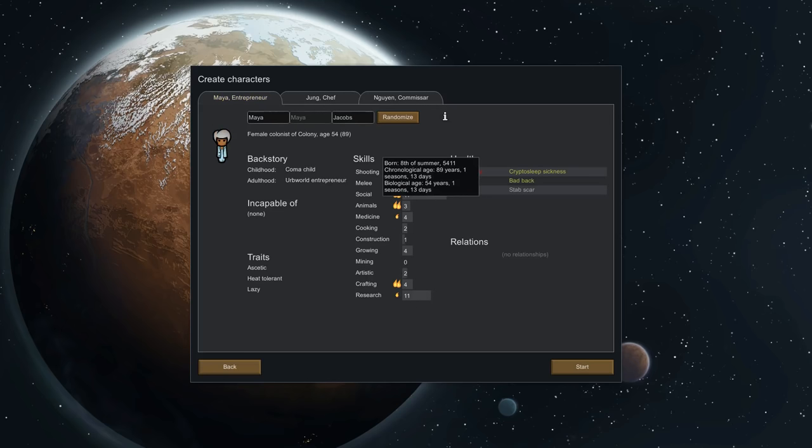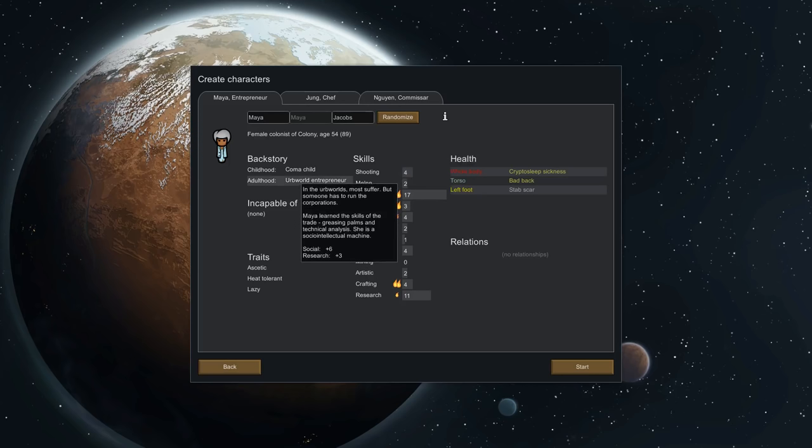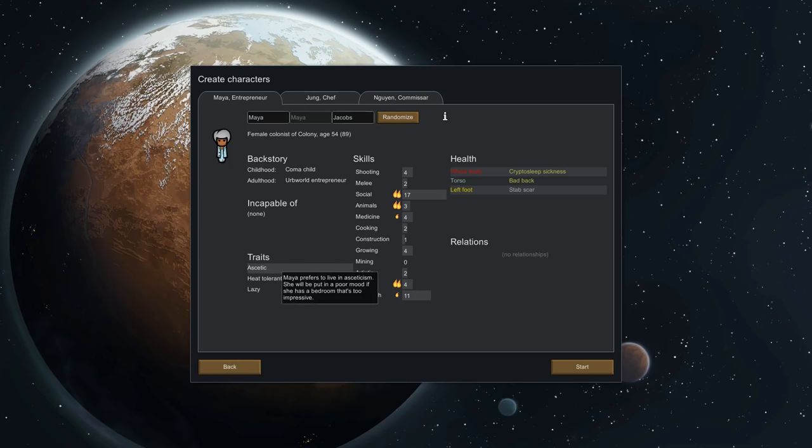I'm going to name them after people in our circle of friends. This one is incapable of none, prefers to live in asceticism, heat tolerant and lazy. I would not say that Mathis is lazy, but he stays inside a lot and tolerates the heat — so we'll call him Mathis. No offense, Mathis.